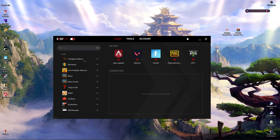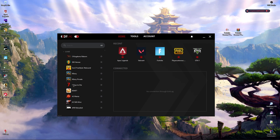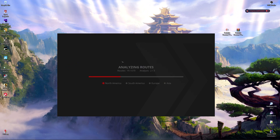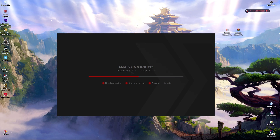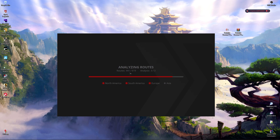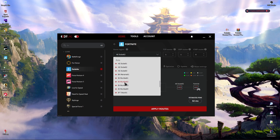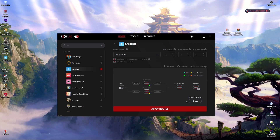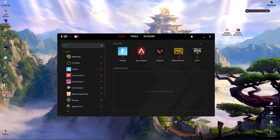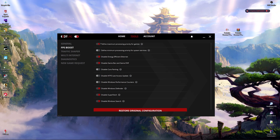Once you've gone through the install procedure of ExitLag, you'll see the application interface. You'll find a list of over 250 games — simply search for Fortnite and let it analyze the routes, which searches for the best connections to the server. For the game region, go to the nearest location to you. For me it's Mumbai, and as you can see it gives me three ping estimated. Simply click Apply Routes.